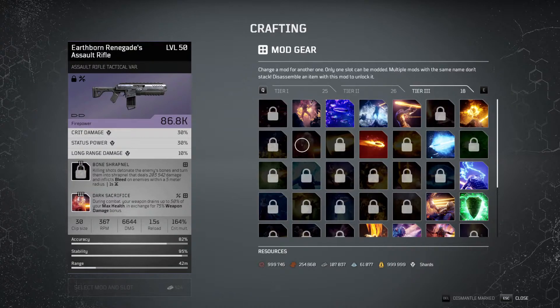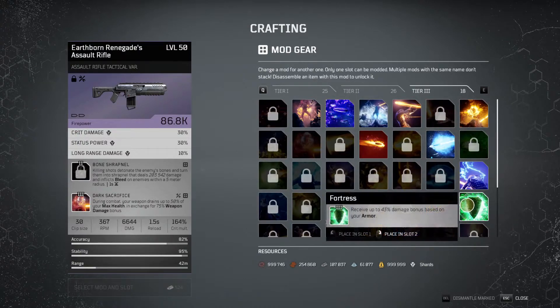I've found my damage output is so much higher now with my Technomancer, and a new build will be coming out shortly for that. Next we have Fortress, which is very good. You receive up to 43% damage bonus based on your armor, and the reason it's really good is because it's a damage bonus to everything. If you're running an anomaly build, run this because you'll be getting 43% more damage. And if you're level 50 at 50,000 armor, you're actually receiving the max damage bonus of 43%, so it is extremely good.